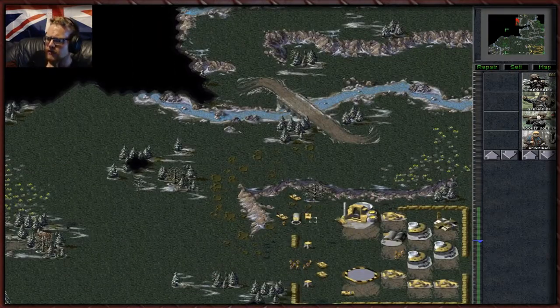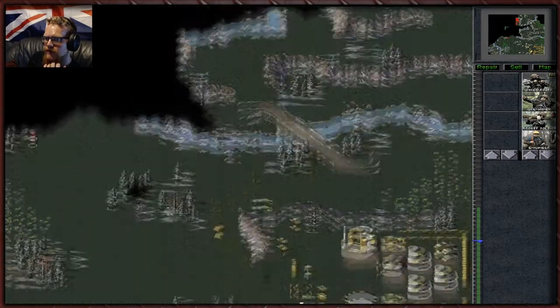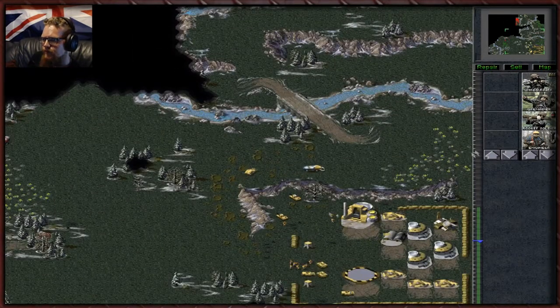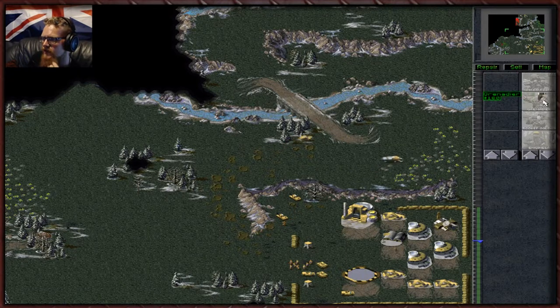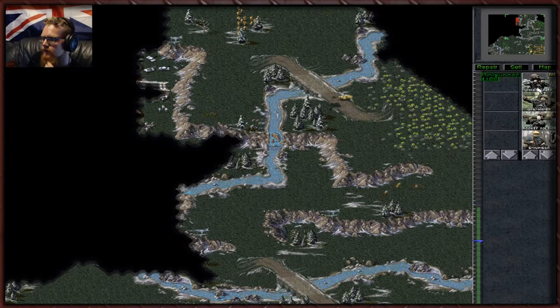I vaguely remember using this tactic before. Let's get some more soldiers up there just in case everything goes sideways. Remember, as tempting as it is, we really don't want to kick the hornet's nest by attacking the harvester. We can drain their resources in other ways — mainly by destroying that.